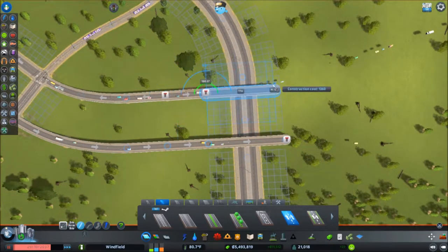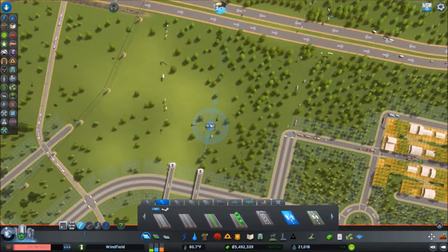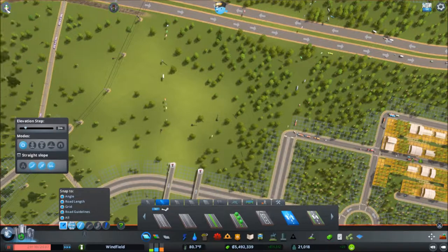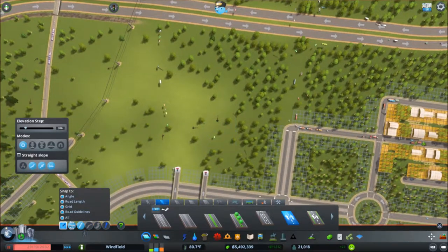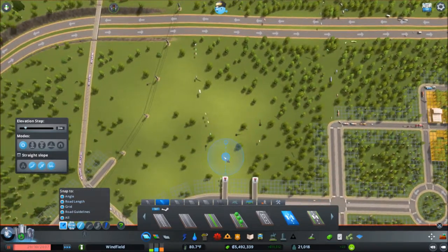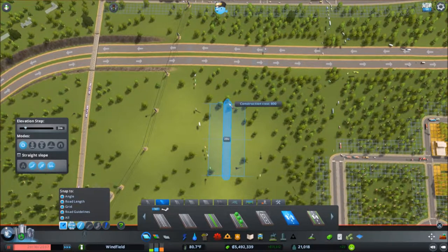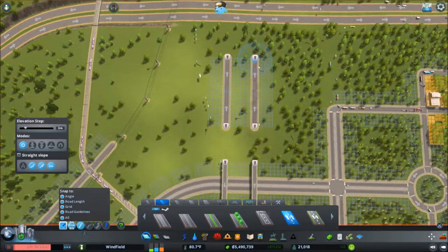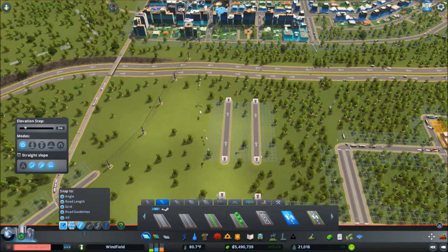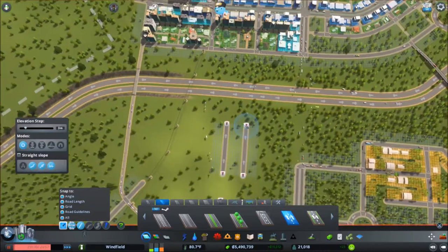How about it stops there and then just straight across, and then you have to stop there, and then we'll have it go down I think — I'll just leave it there for now. I need to go down. Okay, road guidelines are on, so let's just add that one on.